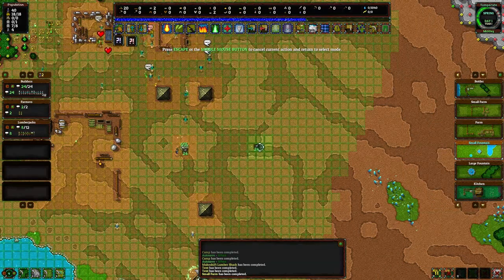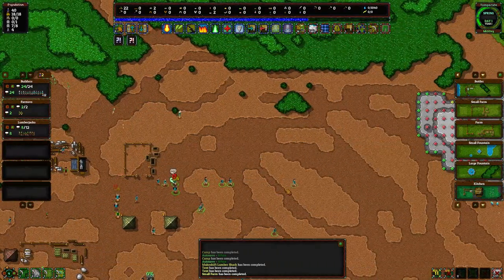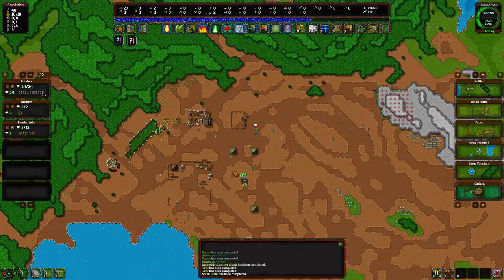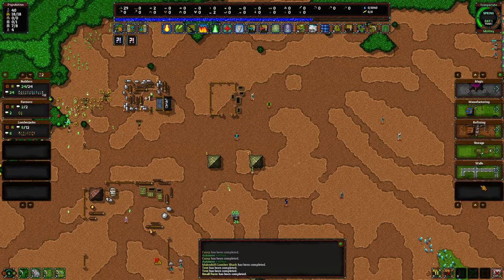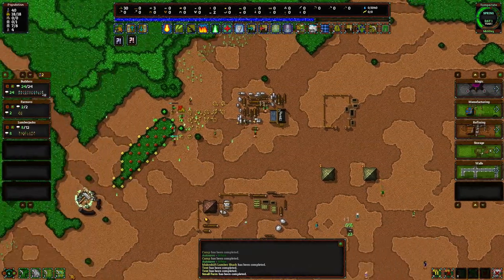I'll centralize a well over here somewhere — I'll put a well right there, that looks pretty good. When trees turn green it means somebody's actively going over to chop them, and if you put your mouse over these little guys you can see what they're trying to do, which is kind of cool for micromanaging. A storage building might be good — I'm a little interested in why I wasn't able to harvest food before, but now I can.